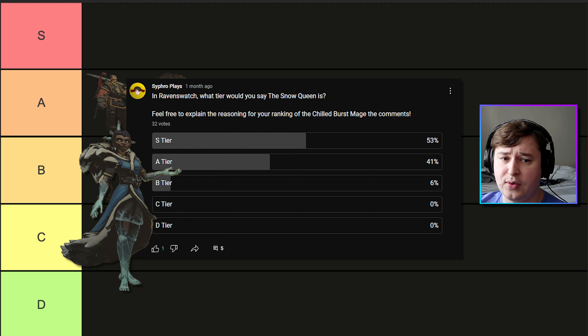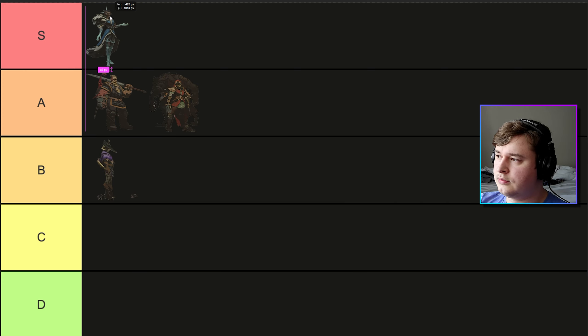Then we had Snow Queen — 94% of people said she was either S or A tier, with S tier taking 53% of that. This is very similar to my initial tier list, where I put Snow Queen, Beowulf, and Melusine in S tier. I do wonder if there's some influence from me on the community votes. Her biggest weakness is that she's squishy, which is not an issue if you don't get hit. Just don't get hit.